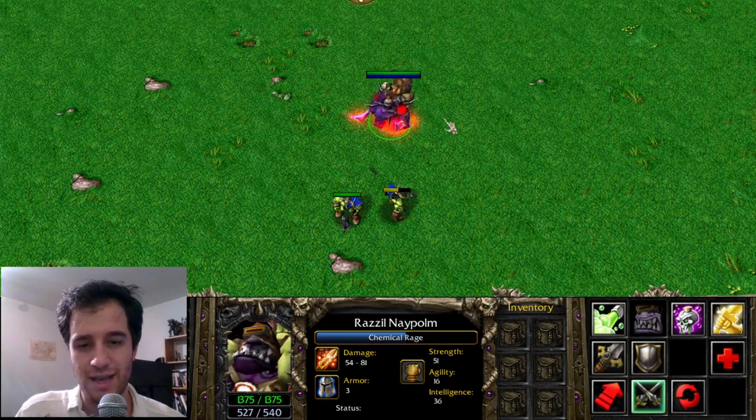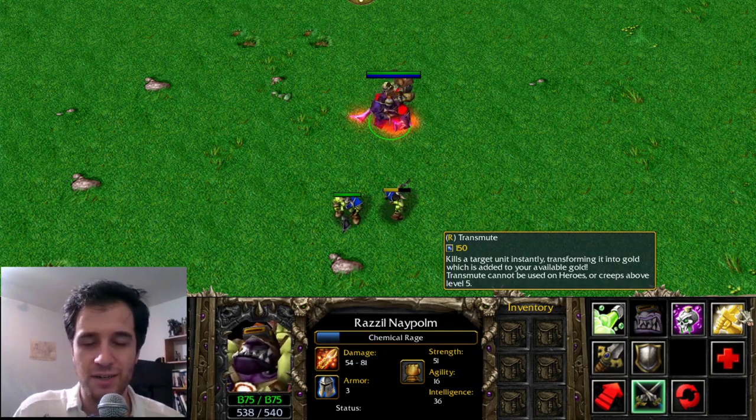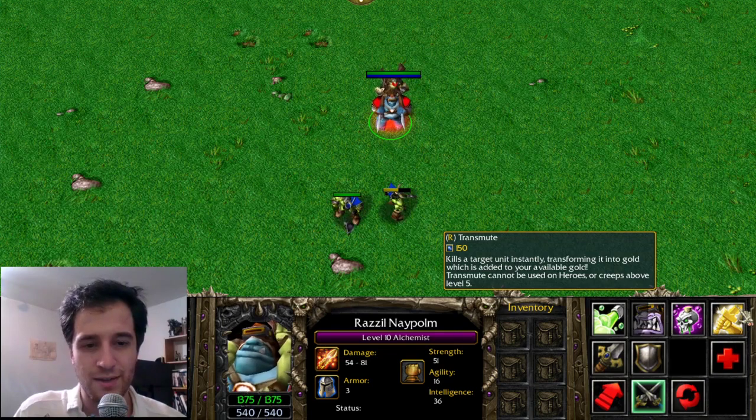Note that Alchemist becomes purple and takes out his blades. Secondly, Transmute can target an enemy unit, transforming it instantly into gold. This is the basis of the item Hand of Midas.